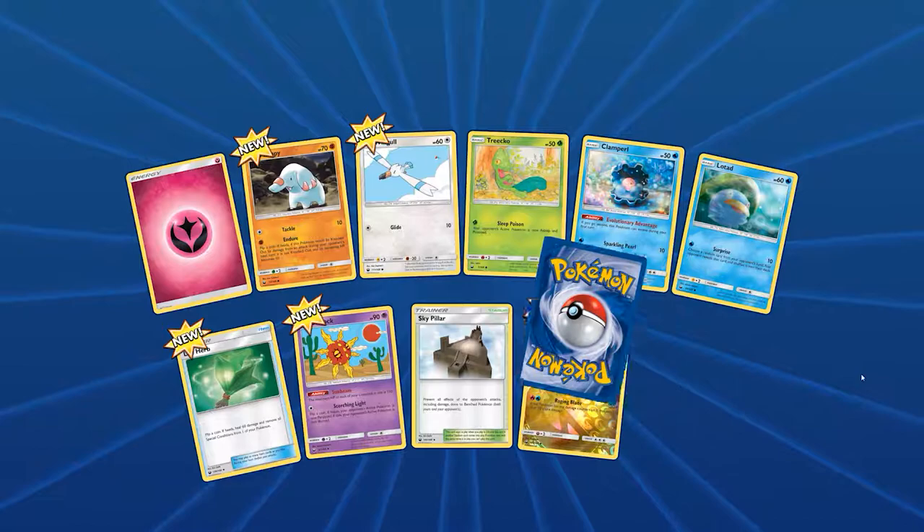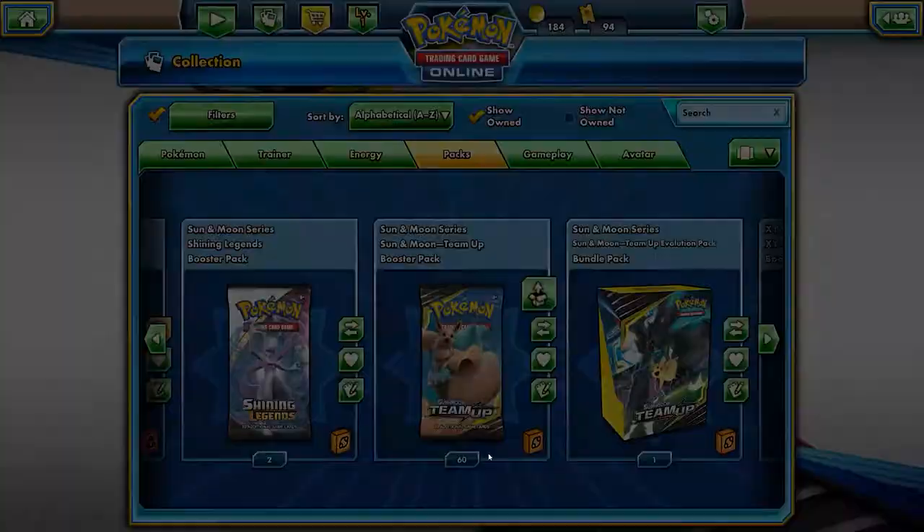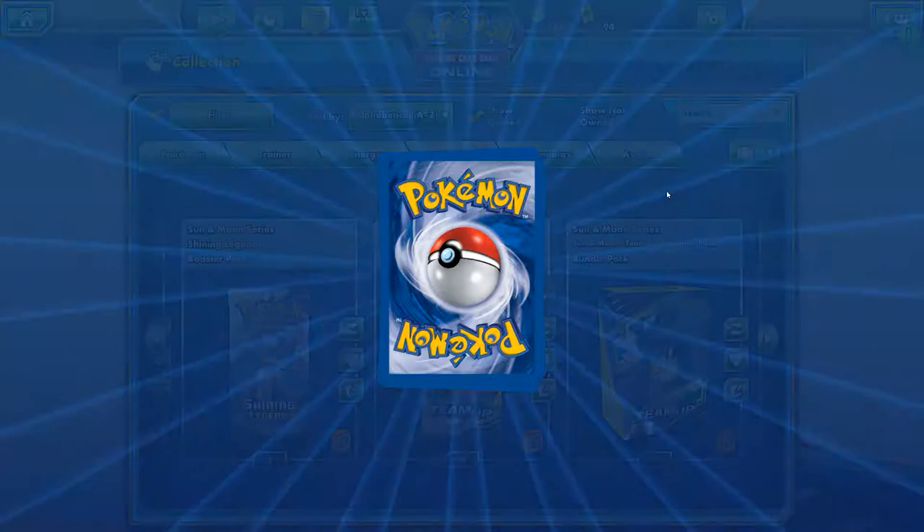We got Registeel — more trash. Now we're gonna start with our Team Up packs, looking for some of those Team Up GXs and some of those nice trainers. That Erica full art, I'm really hoping for that card because it's the most valuable card I think in the set, or at least one of the top ones.